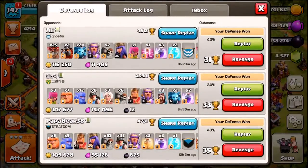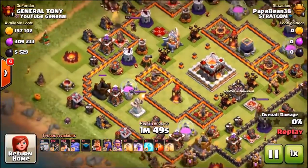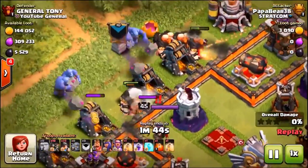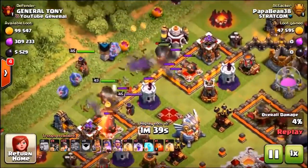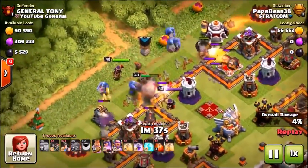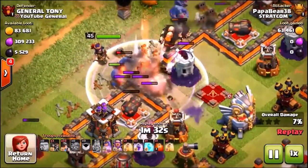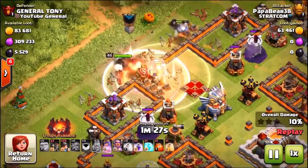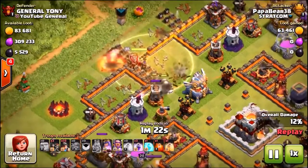Let's check out another defense — this dude uses mass miners: 33 miners, bowlers, and extra miners in his clan castle. Giants coming in — level 8, pretty tanky — but he hasn't really made a great funnel and looks like he's already in trouble. Wall breakers just about get him through, the Barbarian King's ability goes down. They've got higher level heroes than mine — a level 45 Queen and level 43 Barbarian King.